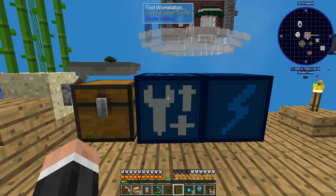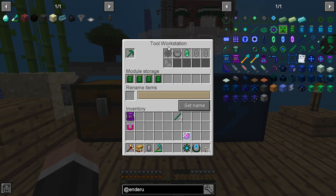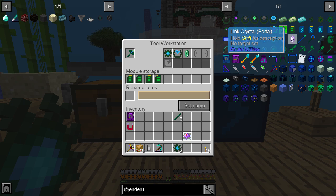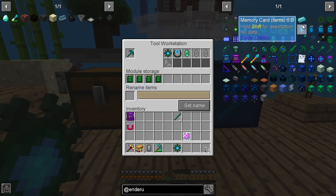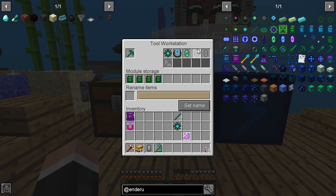What I have here is the tool workstation. I've got a few things in here already - the ender pickaxe, which is fairly easy to make. There are different varieties of things you can do but I thought we'd try the pickaxe. I've put module storages in - I'm not sure if these work that way, I've never tried messing around with this part. You can see the capacitor goes in there, and this is a link crystal. There are three types: location, block, and portal.